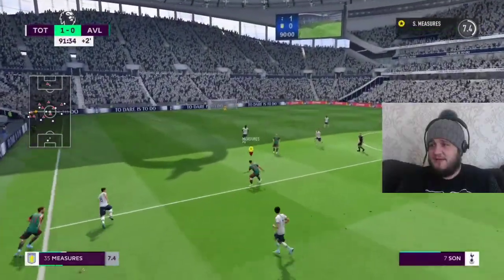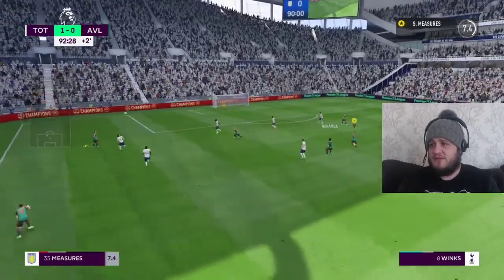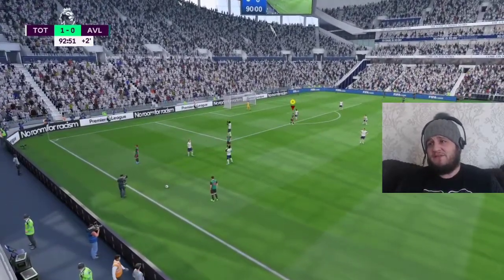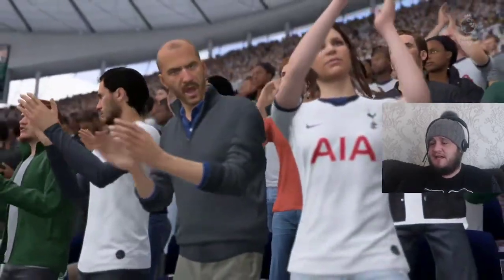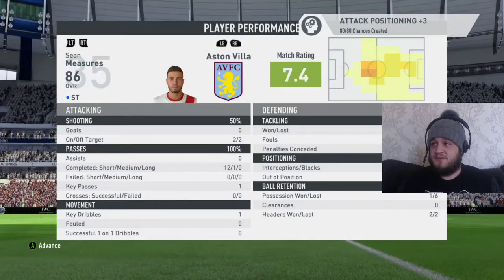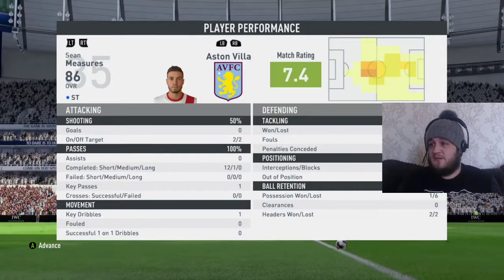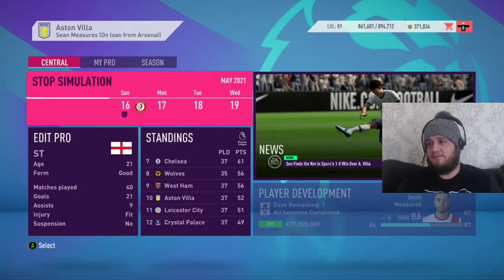Two minutes left in the second half, it's looking unlikely that Villa are going to get back into this, even though they've deserved something from the game. The referee blows the whistle — a 1-0 defeat for Aston Villa, but it was always going to be a tough place to come. After the game, our penalties stat went up by two and our attack position by three. We played a 7.4 rating, shooting 50-50, passing was 100%. It was a decent game. Tottenham game done.